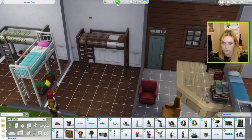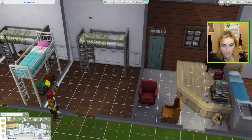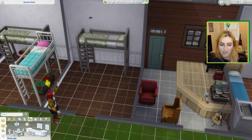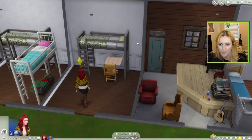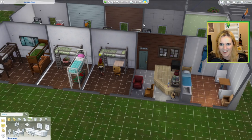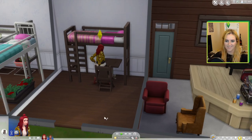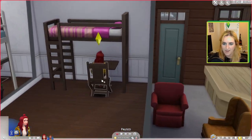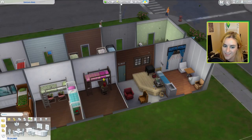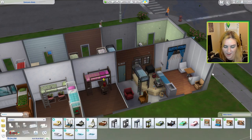I have one more thing I want to try before moving on to ideas I feel more confident in — I wanted to try putting a table under there. I'm doubtful about it... but a table works! Just one chair fits, but we've got our eighth concept.